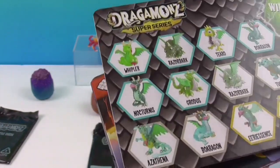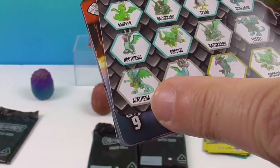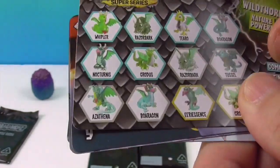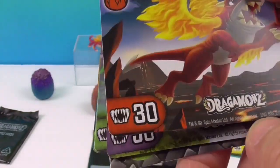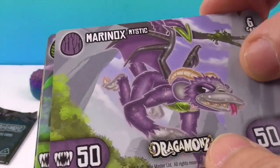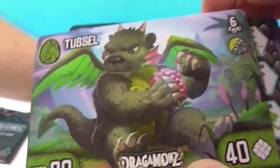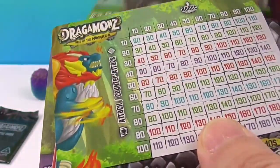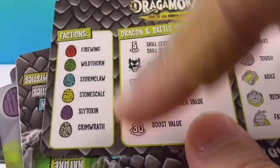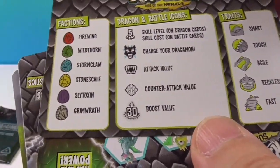Here's the nature card — Wild Thorn nature power. So this is the one from nature. Azathina — that's this dragon. And then Magnavite — I think that's actually the name of yours. And Marinox Mystic. So these are character cards; the other ones are attack cards. Oh, and there are dragon cards and battle cards — with attack and counter-attack points. There you go: factions, dragon and battle icons, and traits. Smart touch — he was fire wing.